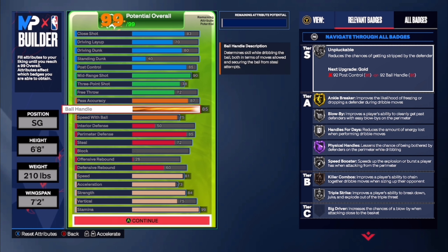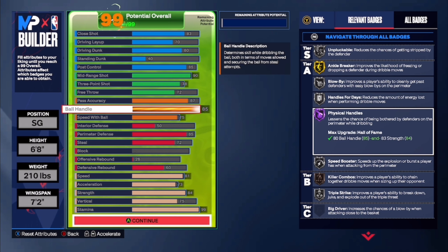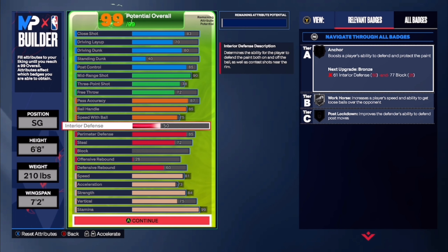85 ball handle gives you gold ankle breaker, silver blow by, silver speed boost, and Hall of Fame physical handles. I'm going to say 75 speed with the Magic Johnson dribble style — that's a must, if you're going to be honest. 50 interior so you can have some interior to play defense — just put your hands up and grab a rebound.